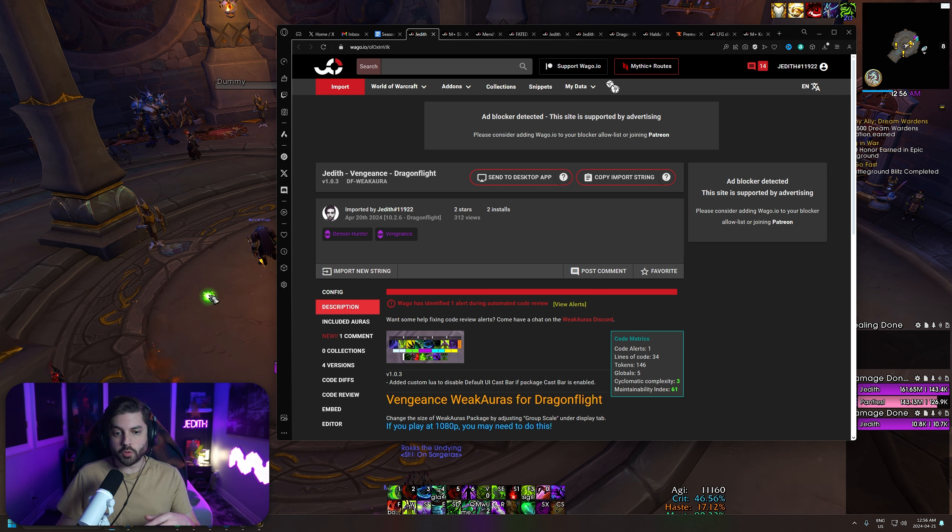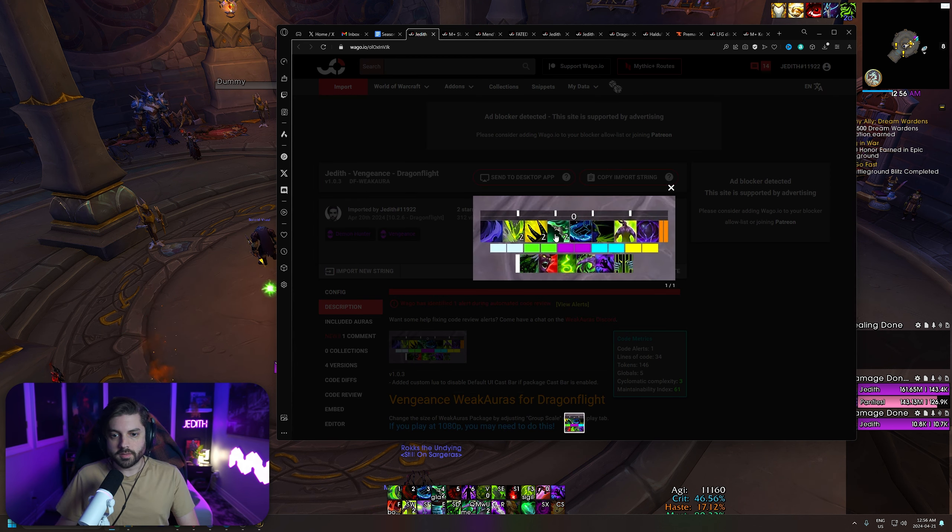If you're a Vengeance player or maybe play Vengeance as an off-spec, I have a weak aura pack for that as well. It looks like this — rotational stuff on the top, utility and cooldowns on the bottom. At the top you have a soul fragment tracker and your fury bar, and you also have your sigils represented by these blocks. If you plan on playing Vengeance at all, always a good thing to have and get it in tandem with the Havoc weak aura pack.